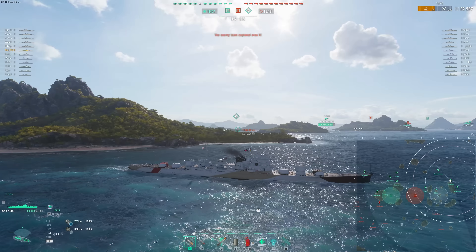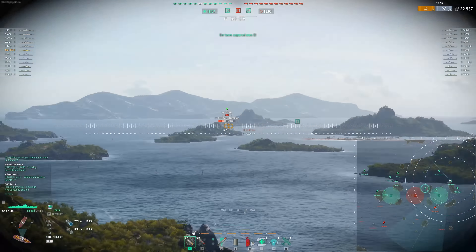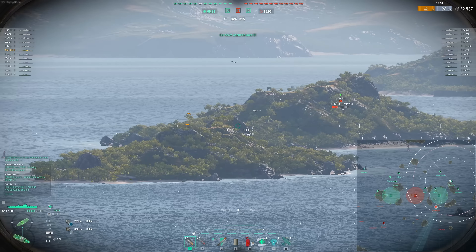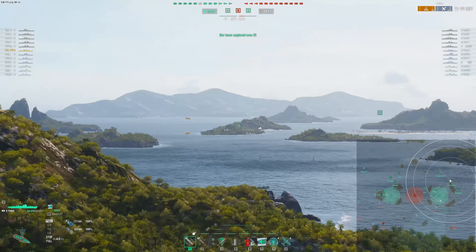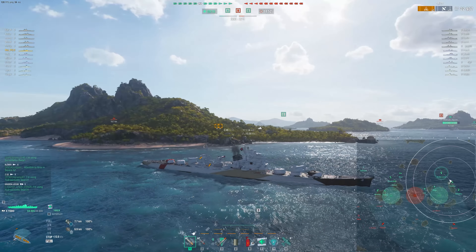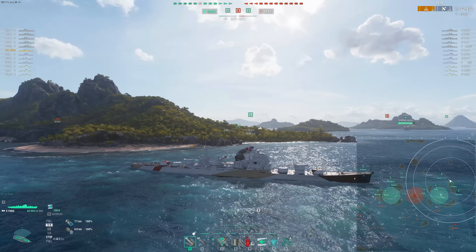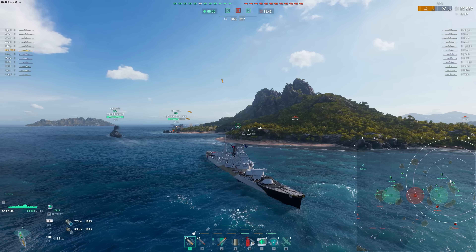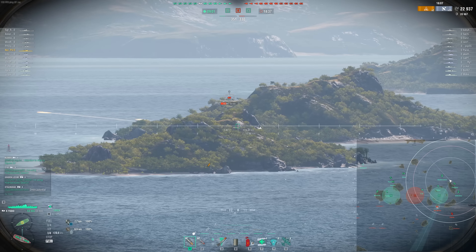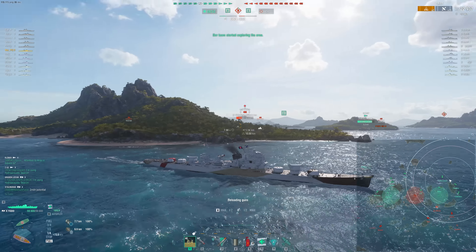We get lit — wonder from where. Hopefully we don't get dev-struck because I'm going to commit to a reverse here. Pretty good damage into the Des Moines — of course without IFHE we still have 30mm of pen, which is good enough for cruisers. And yeah, the damage feels pretty good right there. We're still lit, it has to be behind us. Already much better damage — perhaps my target selection has been really poor. Maybe the key is to go with no IFHE and become a cruiser killer — we're learning on the spot, guys.